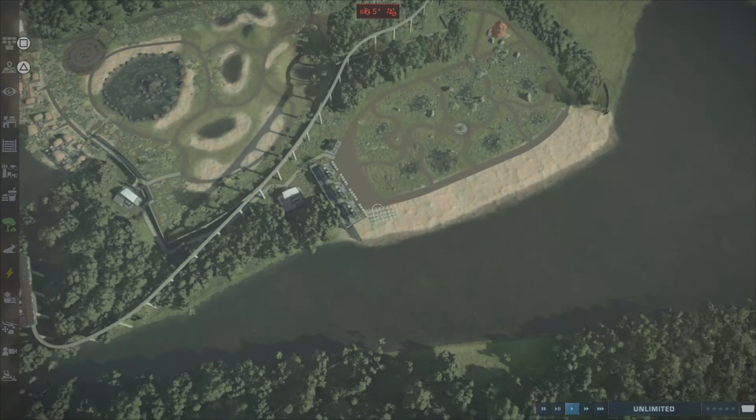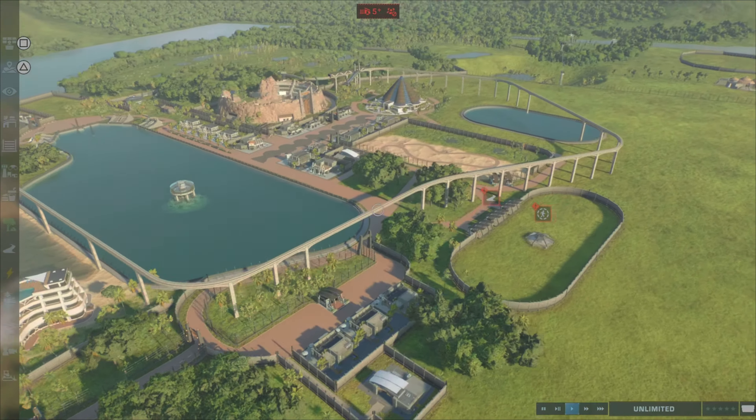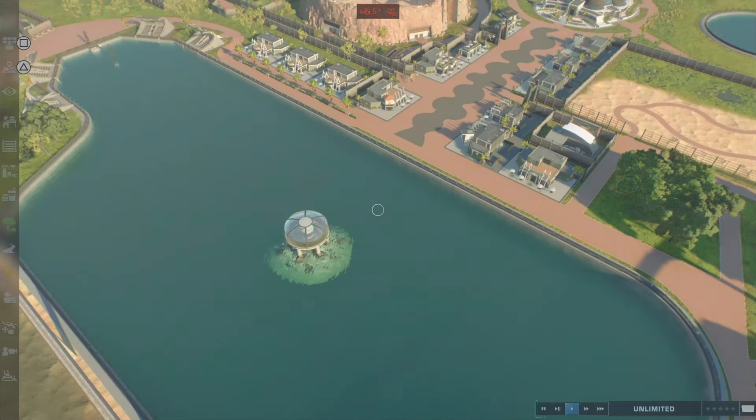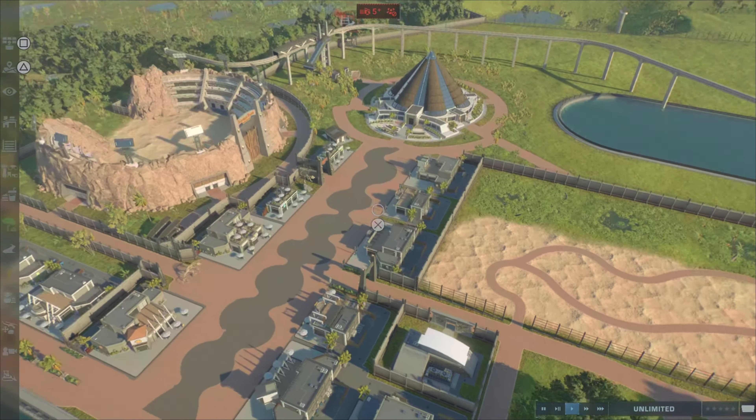Hello and welcome to part 6 of micro Jurassic World. We are doing amazingly with the progress - we've got the introduction bit with the golf course, bamboo forest, botanical gardens, monorail leading up to the hotel complex, and then over here the lagoon. Still messing up a bit - we've got main street with the really ugly T-Rex Kingdom.